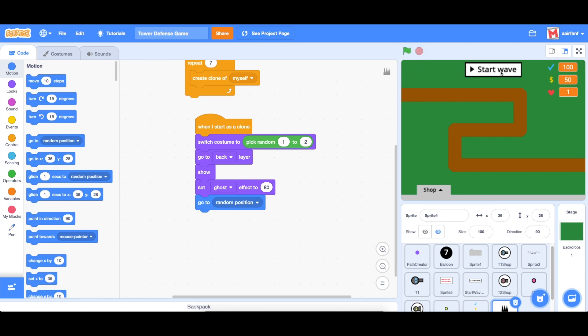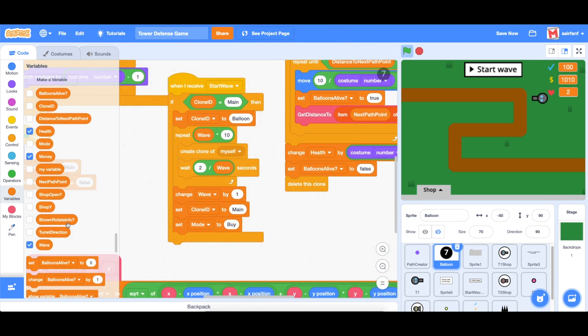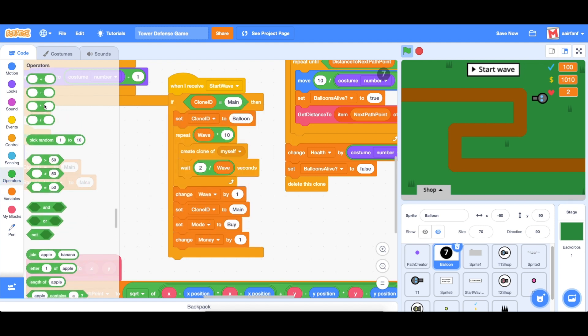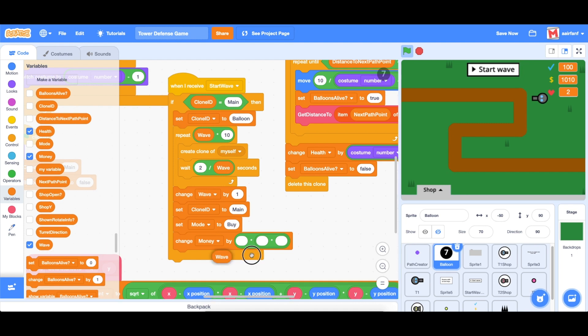The next thing is to make it so that every time you complete a wave you get a certain amount of money. In our balloon sprite where we're spawning all the balloons, all we have to do is drag in a change money by block, bring in a multiply operator, duplicate it twice, use the wave variable in the first two slots, and then multiply by ten. The higher the wave, the more money the player gets.